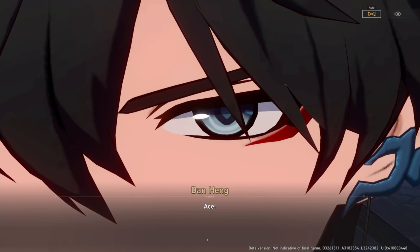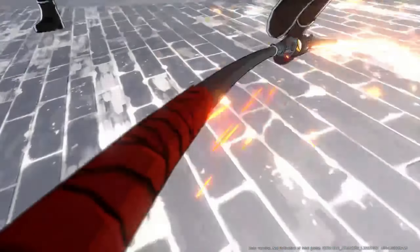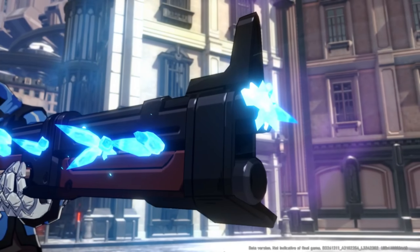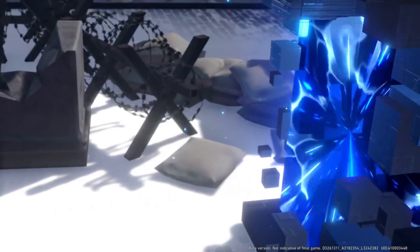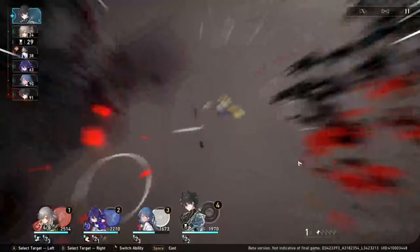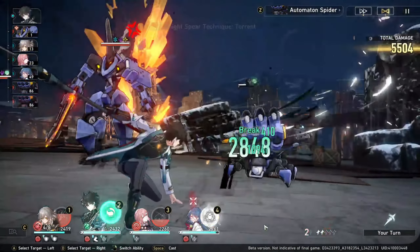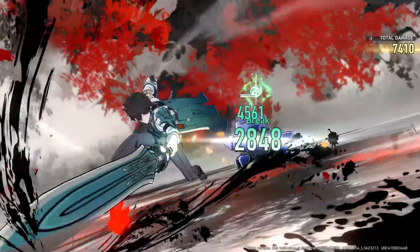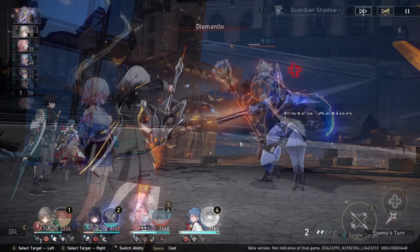Dan Heng is a wind hunt character who is extremely strong. He is the only hunt path unit that has a slow utility, which is usually given to nihility path characters such as Welt. Slow is an extremely important ability that can be used to slow enemies down and make your characters act faster than the enemy. Dan Heng also has very good single target damage, making him excellent at dealing with many wind element weakness enemies, especially enemies such as Exploding Spiders, which can deal massive damage if they are not taken care of. His ultimate will have an increased multiplier if the enemies are slowed, which they will be quickly due to his skill applying slow.